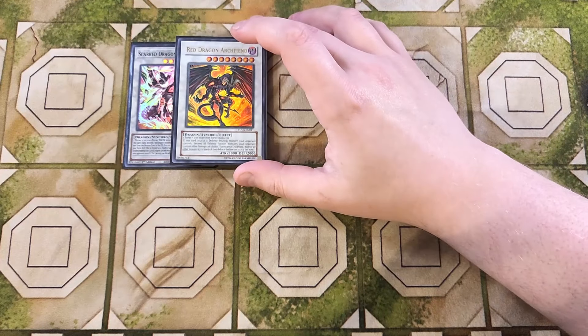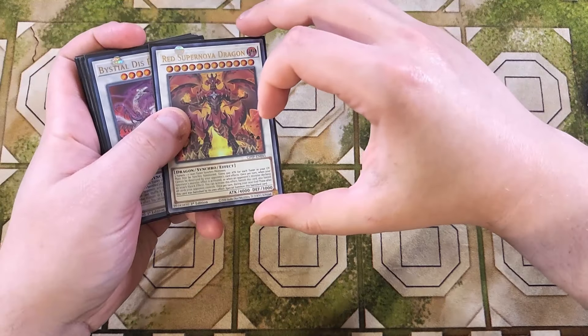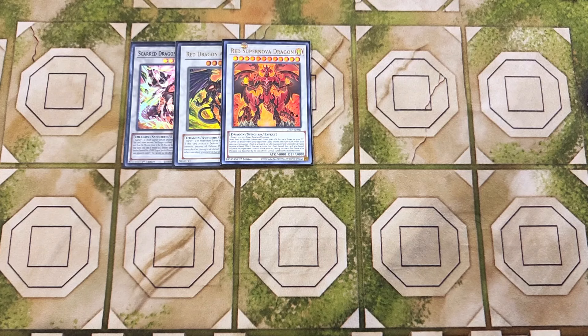We then play a single copy of the classic Red Dragon Archfiend. You really only need one copy since you'll summon it off Scar Red Dragon Archfiend, but it's still really good as a one-off. We then play a single copy of Red Supernova Dragon — our main boss monster that we Synchro Summon into all the time in this build. It must first be Synchro Summoned, gains 500 attack for each tuner in your graveyard, and cannot be destroyed by your opponent's card effects. Once per turn, when your opponent's monster activates its effect or declares an attack, as a quick effect you can banish this card and also banish all cards your opponent controls. Then during your next end phase, after this card was banished by its own effect, you special summon it back. When you Synchro Summon into this card using three tuners, it comes out with 5,500 attack points — an absolutely massive OTK piece and board wipe.